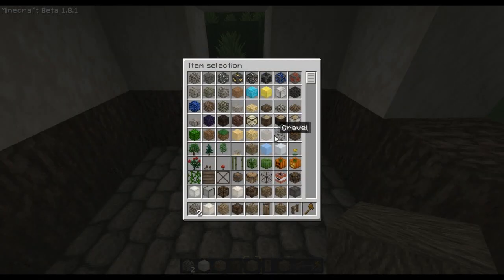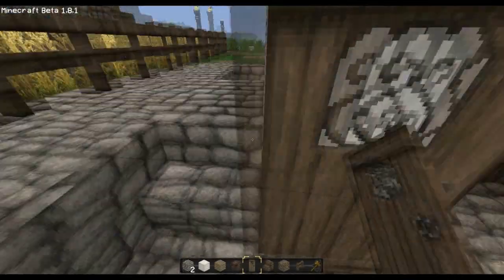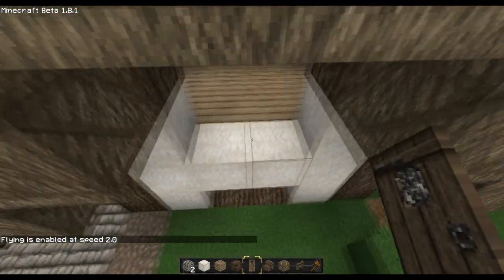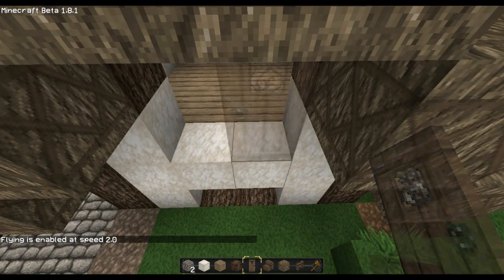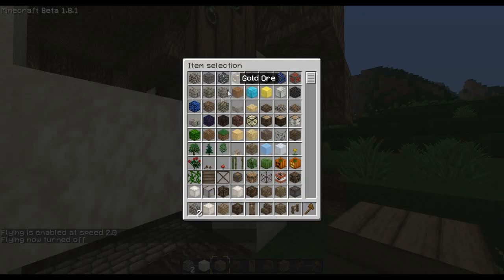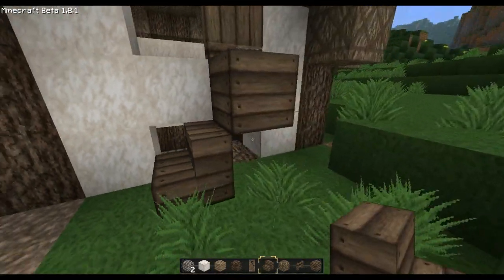Let's think about these stairs. A lot of these kind of houses actually did have outside staircases because they didn't have enough room on the inside, which is exactly the situation I'm in.